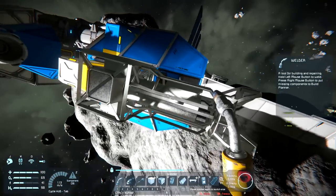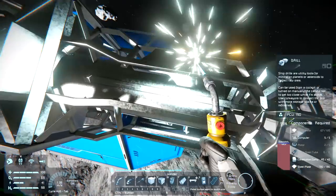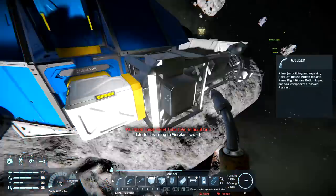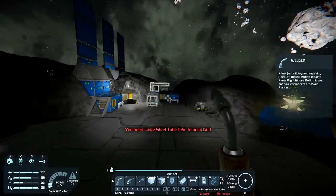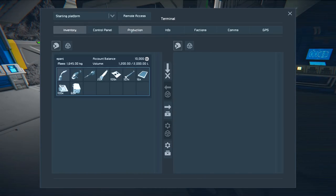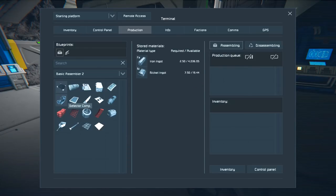We should be able to finish this off. I've even got the ability to make large steel tubes. Let's have 30 of those. While we're at it, let's check what else we need. We've got the computers now. We need three more motors and a bit more steel plate - we've only got 67 of 120 steel plate. We don't have any steel plate at all, and we don't have any more motors.